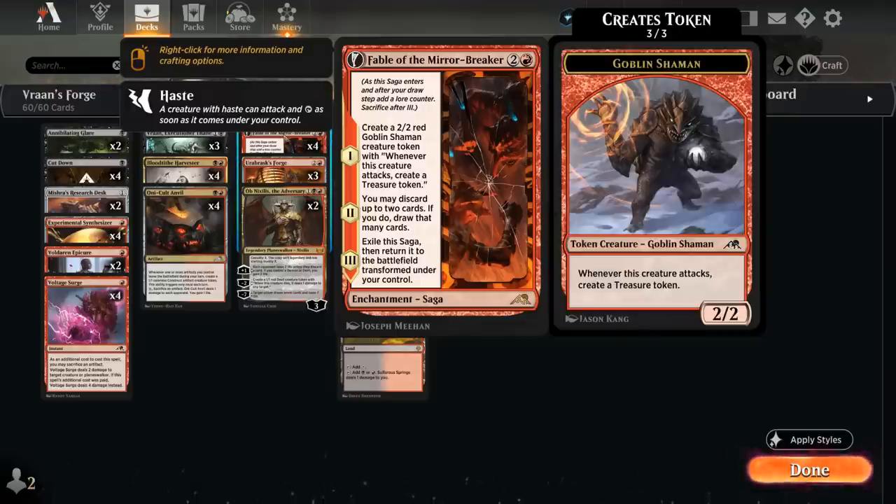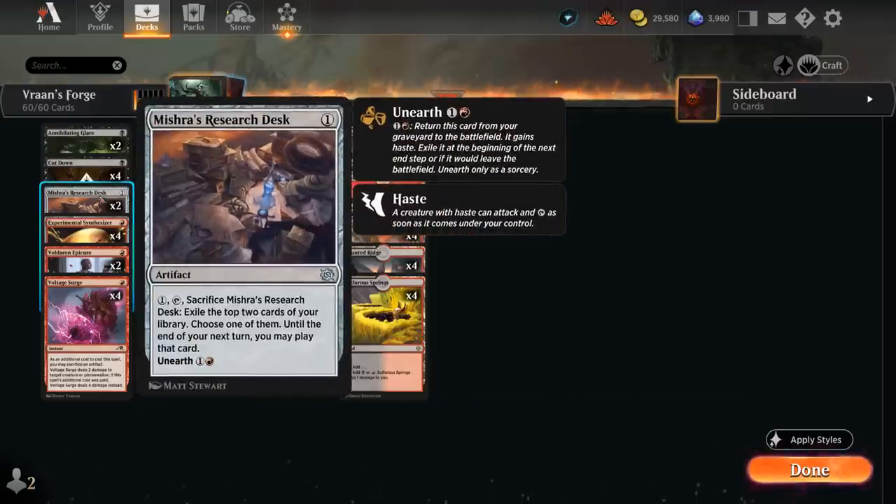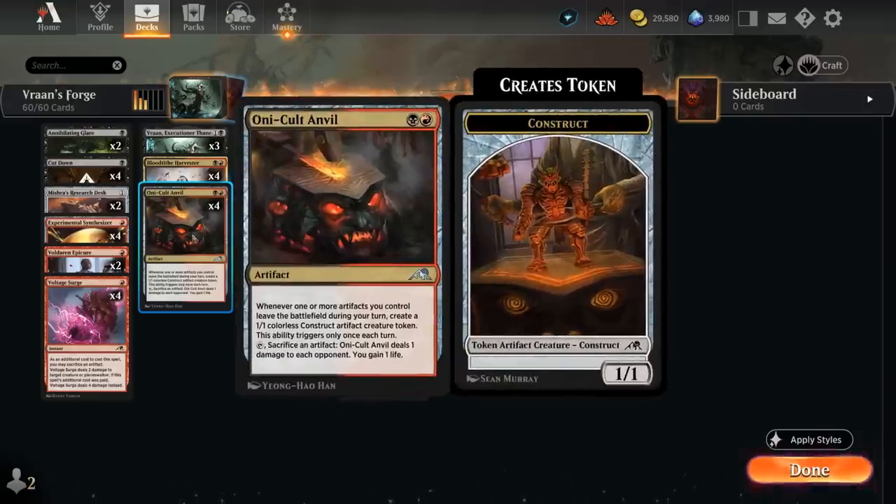The Shaman also makes treasure tokens to start out, giving us a small mana boost, and treasure has great synergy throughout the deck. The second chapter lets us discard up to two cards and potentially draw that many. We also synergize nicely with two copies of Mishra's Research Desk — a 1-mana artifact that can pay 1 mana, tap, and sacrifice to exile the top two cards of our library, choose one, and until the end of our next turn we may play that card. It can provide card advantage since we can also unearth it for one red, getting two cards total from the Research Desk. As it's also an artifact we sacrifice, it can trigger our Oni Cult Anvil.